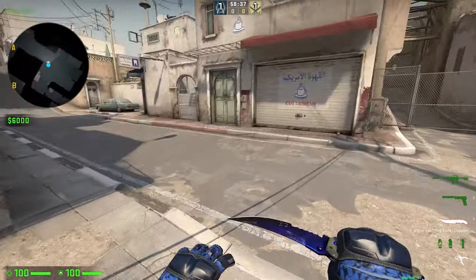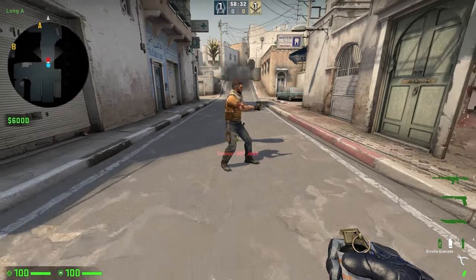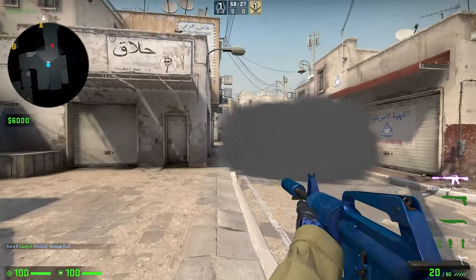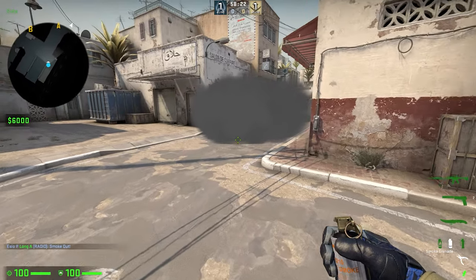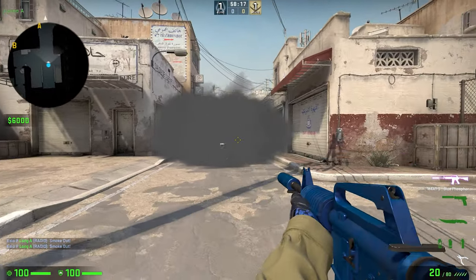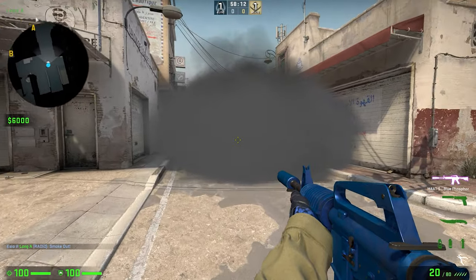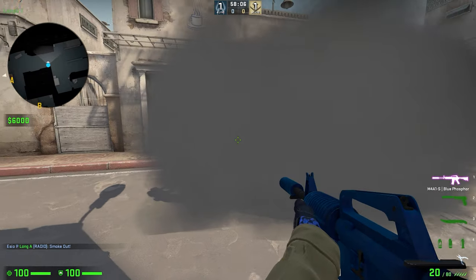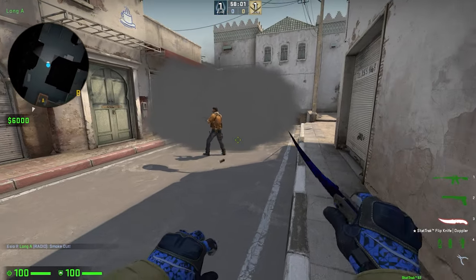So in GO, let me place a bot to demonstrate. You smoke somewhere — this is just an example, location doesn't really matter. I threw that about 58-32 or so. If you re-smoke the same place roughly before the other smoke finishes, you re-bloom and get a form of ambient occlusion pop-up where silhouettes come through. You can see the smoke grenade appearing through just then.